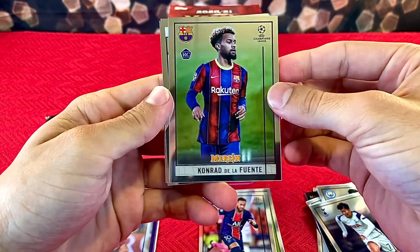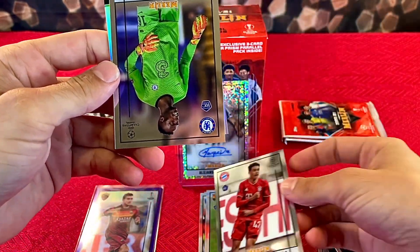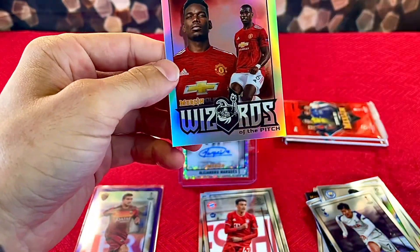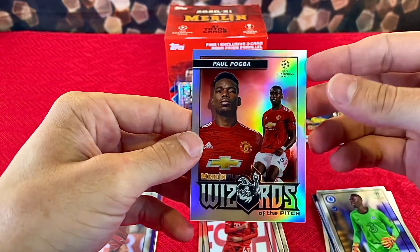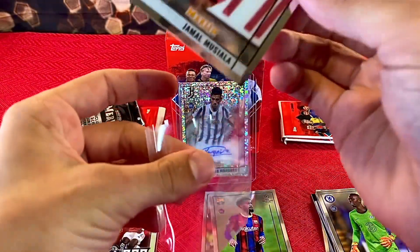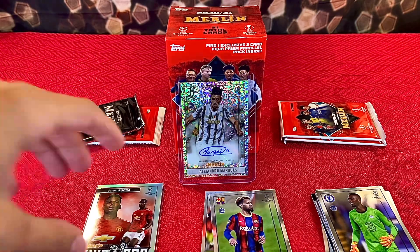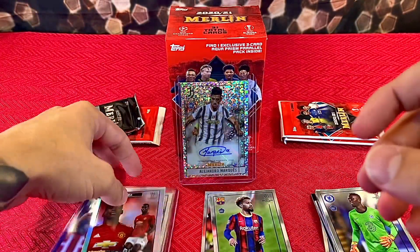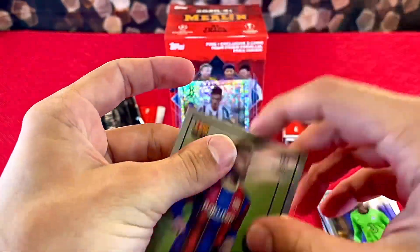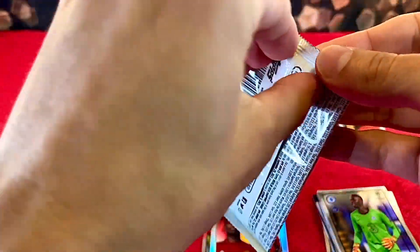We have Conrad de la Fuente — actually a good pull — followed by another good one: Jamal Musiala, he's a stud. Behind him Eduard Mendy, and Paul Pogba on a Wizards of the Pitch insert. He scored one of the filthiest goals I've ever seen live not too long ago — a week or two ago. So we got a nice Musiala and Conrad de la Fuente rookies. These cards are chrome stock — I'm not sure why they don't say Topps Chrome on them. Halfway through the box and it's for sure been a success.